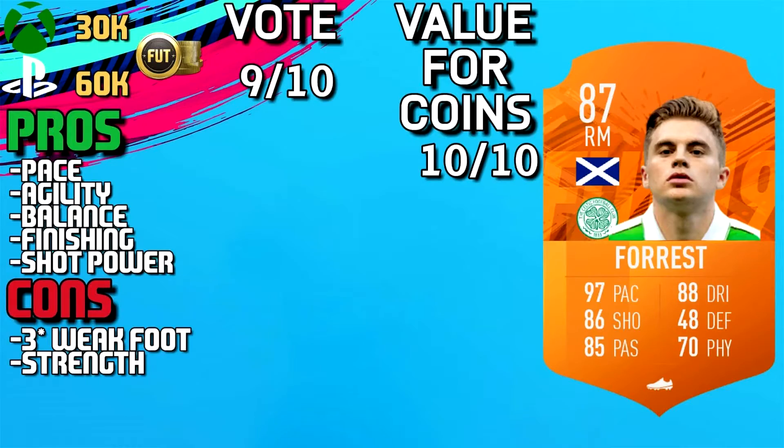Forrest's pros are his pace, agility, balance, finishing and shot power, and his cons are his 3-star weak foot and his strength. Overall I give Forrest a rating of 9 out of 10, with a value for coins rating of 10 out of 10, as I honestly feel like he's the best value-for-money super sub on the entirety of the game.